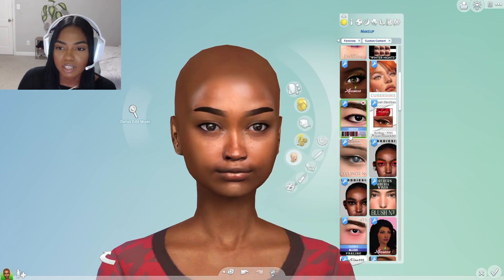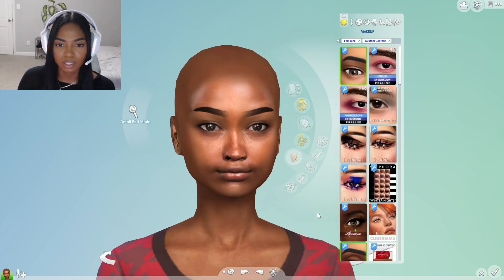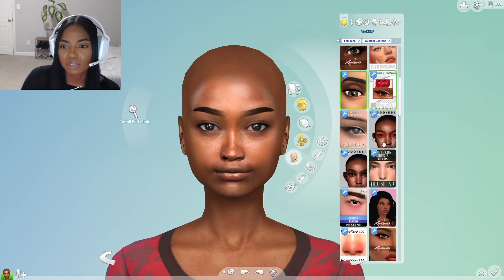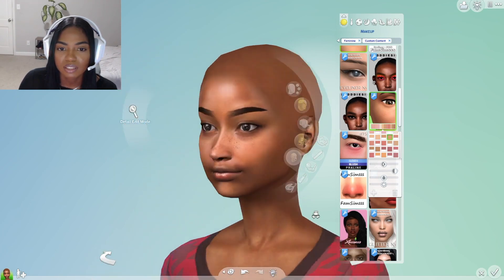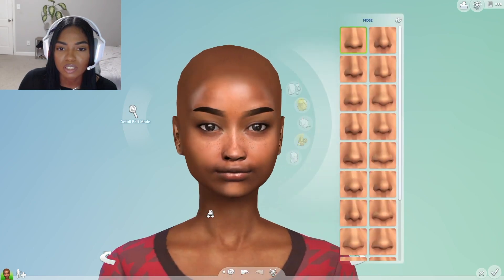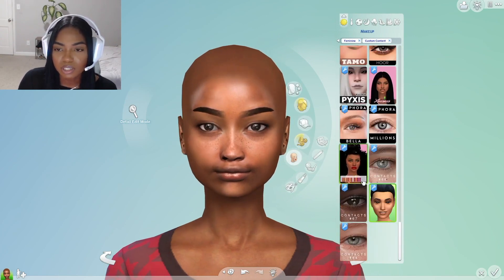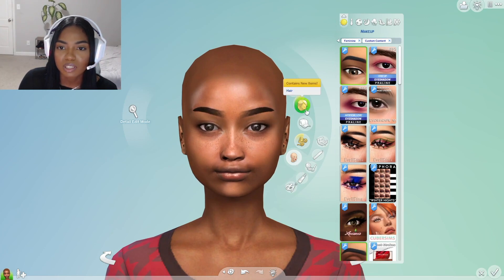Maybe we should put a little mascara on. Yeah, I like that. That's really cute. Her face is starting to come together — we love to see it. The eyeliner would be cute but it doesn't really look right. Should we do this kind of blush? We've got to find one that works with her skin tone. I like that. I'm going to make her nose a little smaller because it is bothering me a little bit, I cannot lie. So yeah, she's looking really cute so far. I think that's really it as far as makeup. Let's move on to the hair.